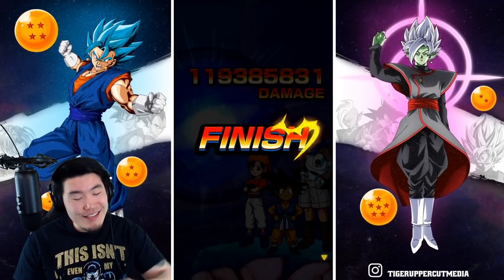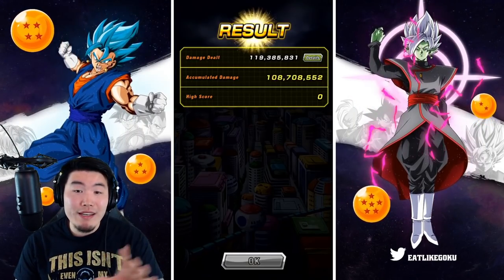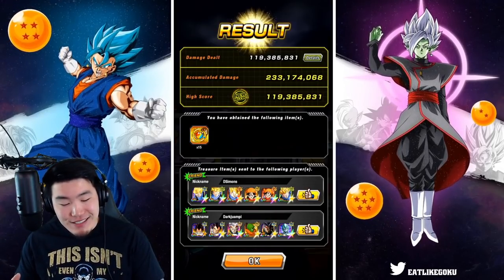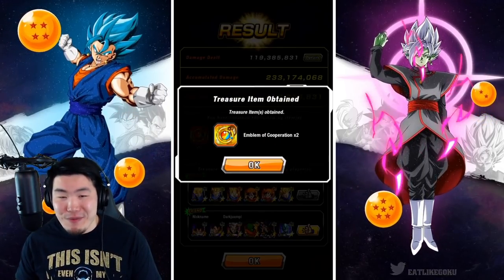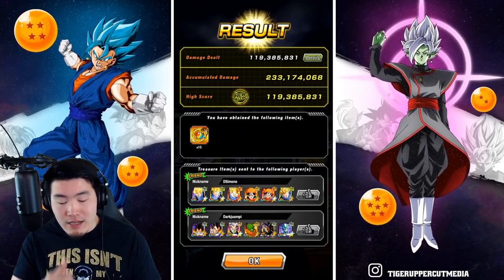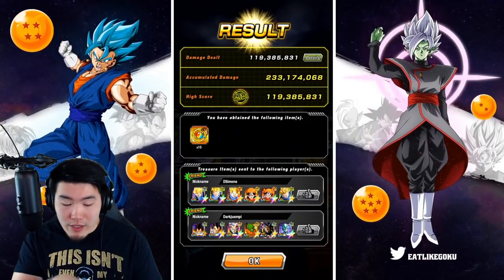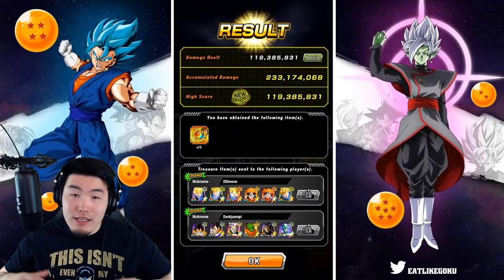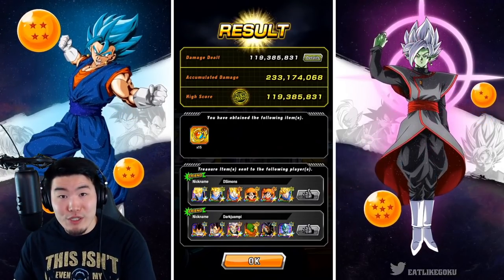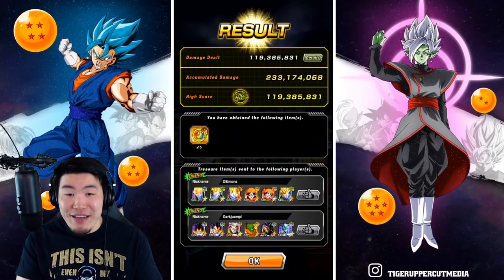High score! Alright — not too shabby. 119 million. 120 would have been amazing, but I can't complain about this one. It seems like the Trunks and Pan combination works really well. I've also seen Trunks and Goku do really well. Either Trunks and Pan or Trunks and Goku is what you're going to be looking for on the Super side. Obviously other combinations work too — this is just, in my experience, very effective.